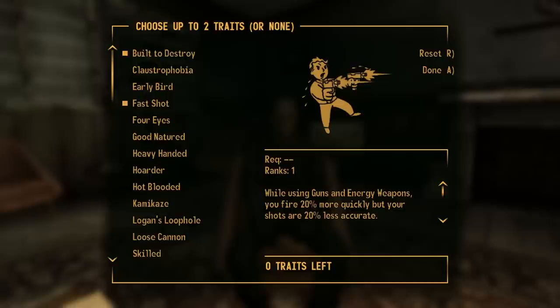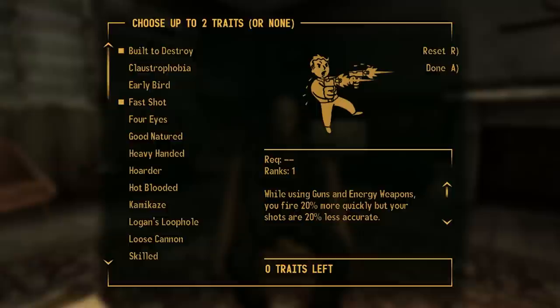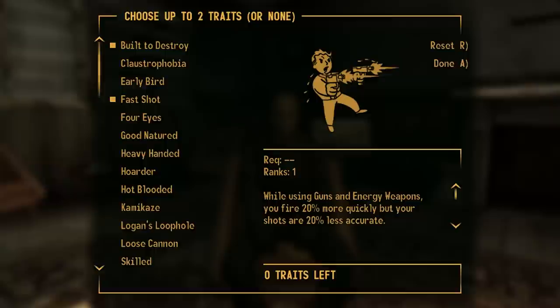The two stars of the show, however, are Built to Destroy and Fast Shot. My go-to for most challenge runs is Logan's Loophole, as I'm sure most long-time viewers are sick of hearing, but today we're going to spice things up a little bit in exchange for a higher critical chance and faster fire rate.